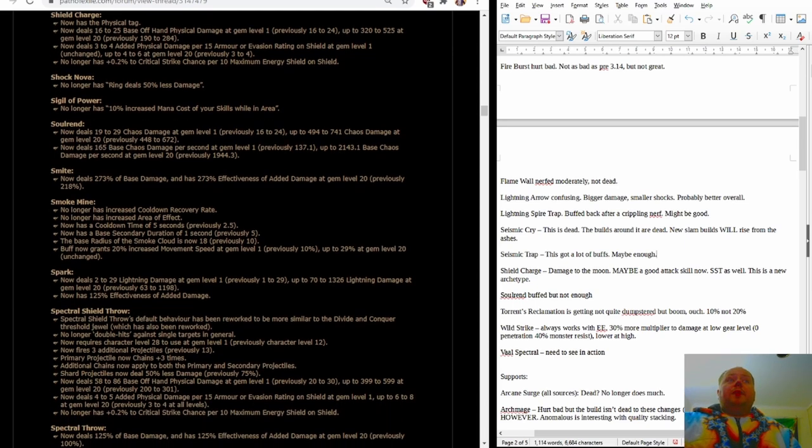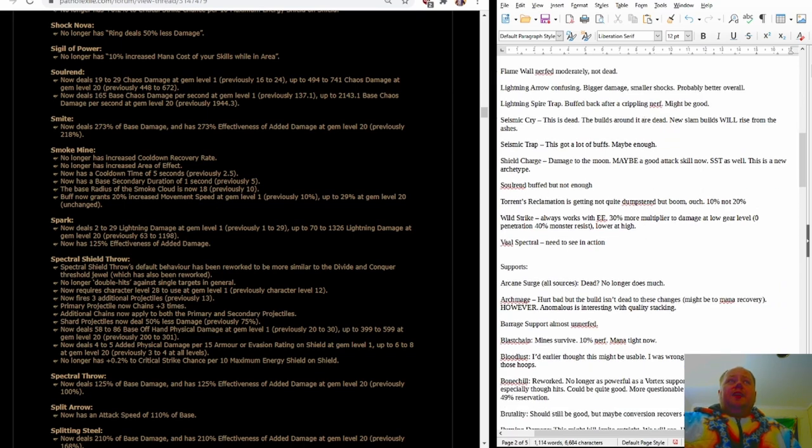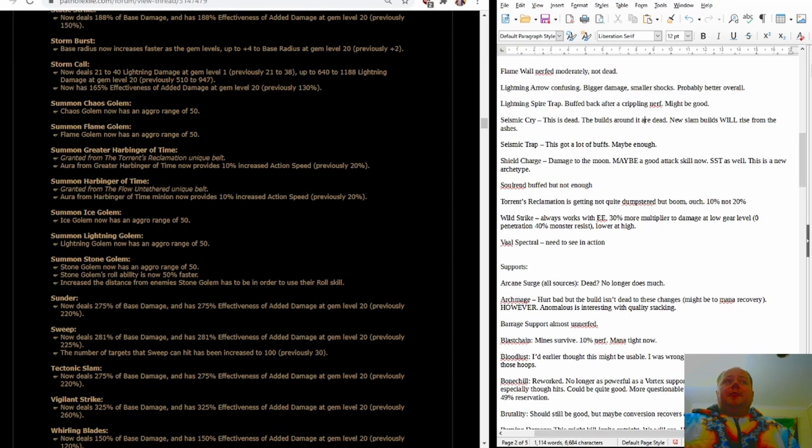Solrend is getting buffed but probably not enough, especially given that a number of supports you might have used with it have been nerfed. It is not time to bring out the Celestial or Cat Solrend again. Torrents Reclamation is getting nerfed hard — going from 20% action speed to 10%, and this will affect existing versions of the item. I think this is the end of Torrents Reclamation as a chase item, but it will still continue to be widely used. The next belts below Headhunter are probably going to be Darkness Enthroned in a lot of cases — a really common drop from Abyssal Liches — so that's something a lot of people are going to use now.